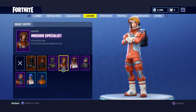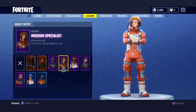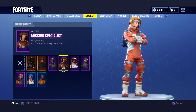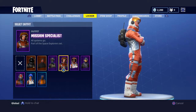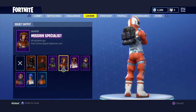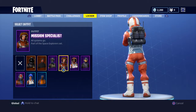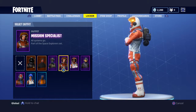Next we have the Mission Specialist - all systems go, part of the Space Explorer set. I'd say this is the decoy, the girl version in different colors. The football colors are okay, good for a season three starter. I like the colors, pretty nice. If you see this skin you're not up for a fight - it's only tier one.